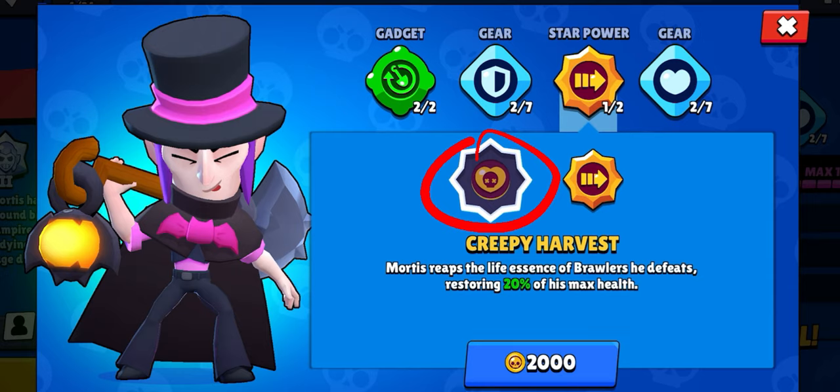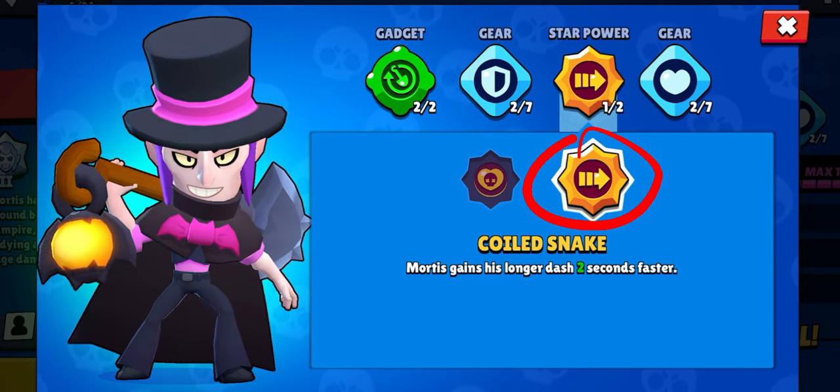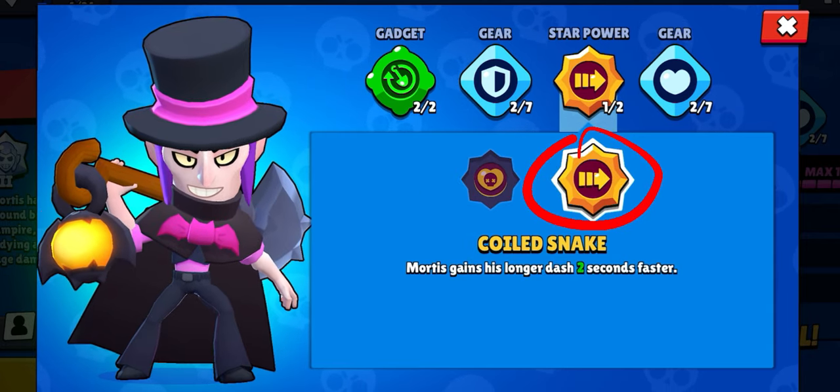Next up, star powers. I have to be honest, I haven't actually used Creepy Harvest because I haven't unlocked it. When given the choice, I chose Coiled Snake because being able to use the extra long dash quicker has been clutch for me in so many situations. But being able to heal after defeating a brawler with Creepy Harvest could have its uses if you go for a bad play or another brawler was close by that you didn't see. Either way, I think Mortis has good kit options because there are just as many pros as cons for any of the choices.